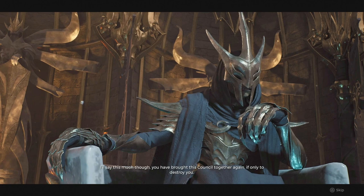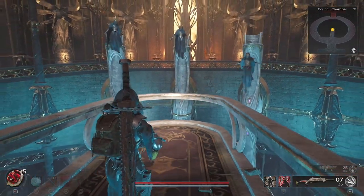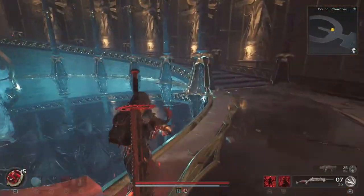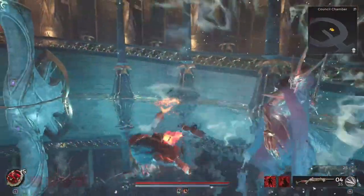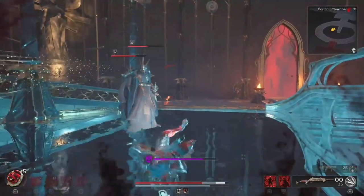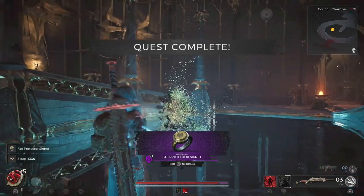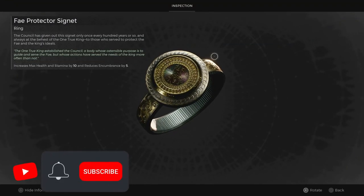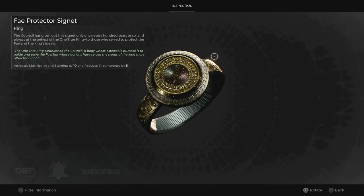The Fae Council optional boss battle triggers when the Council asks you to investigate which one of them is the traitor and you accuse any of them with no proof. It's not a challenging fight, but you need to keep an eye on all three of them so you don't get attacked from behind. After defeating them, you'll obtain the Fae Protector Signet, which increases max health and stamina by 10 and reduces encumberment by 5.